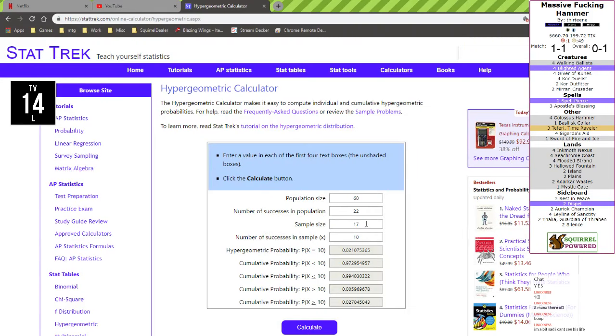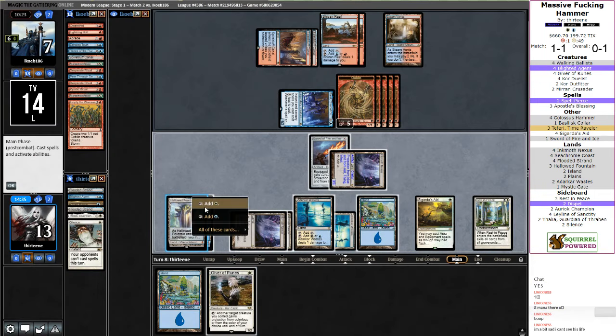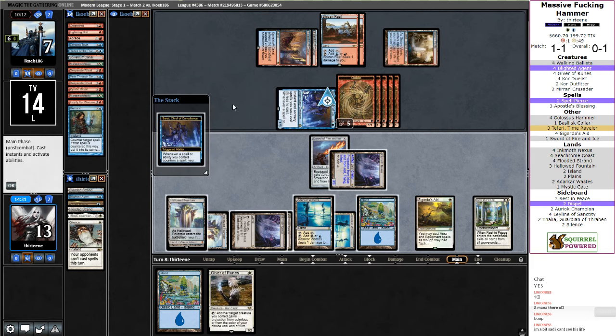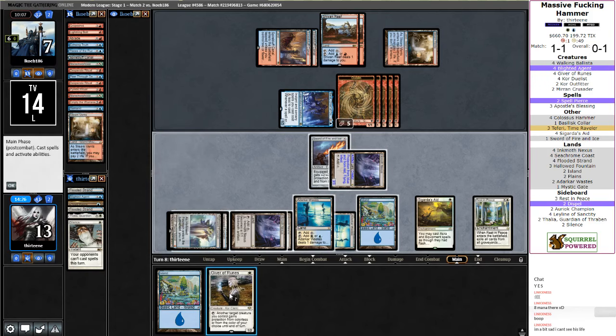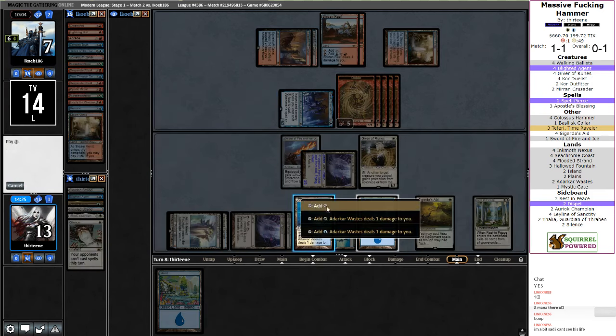I should update the record. We're currently one-one versus Storm, and down a game versus — I can't even remember what game one was. This is going to be at one-point-one percent probability. Shenanigans, people, shenanigans. I just want a massive fucking hammer — is that so much to ask for? I actually probably should have hit them last turn because that would put them dead to the Giver attack. Giver would have been lethal with three damage, as opposed to just getting additional poison. We'll have them dead two different ways here.